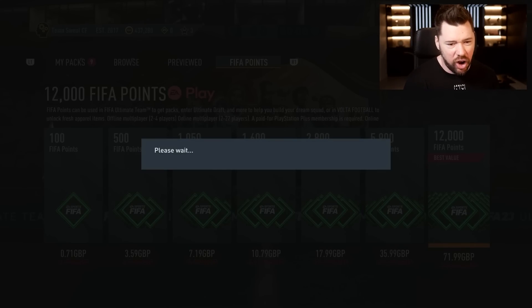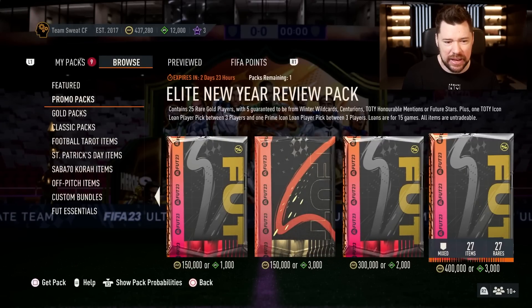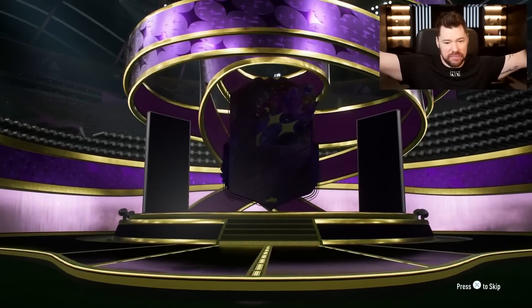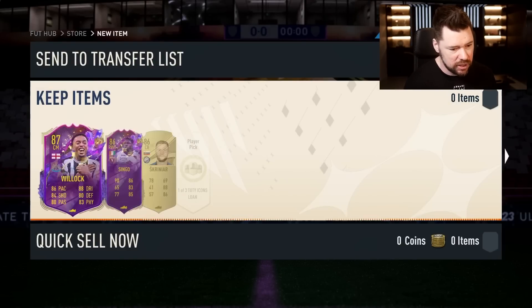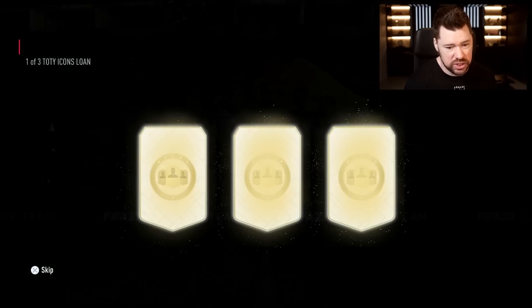I'll do it so you don't have to. Let's see if the Elite New Year Review pack gives us something great. It is a Future Stars - it's English, it's a center mid - it is unfortunately just going to be Willock, who doesn't hold much value on the market. Willock and Singo, which is terrible.